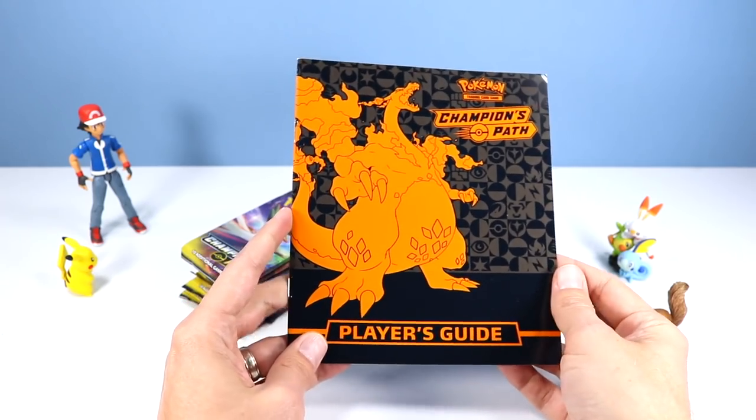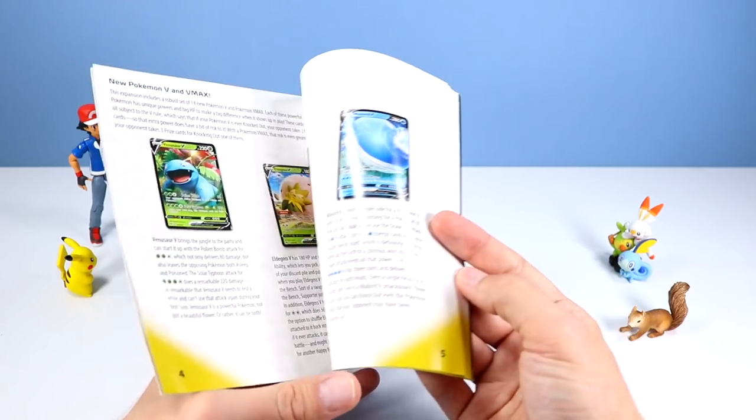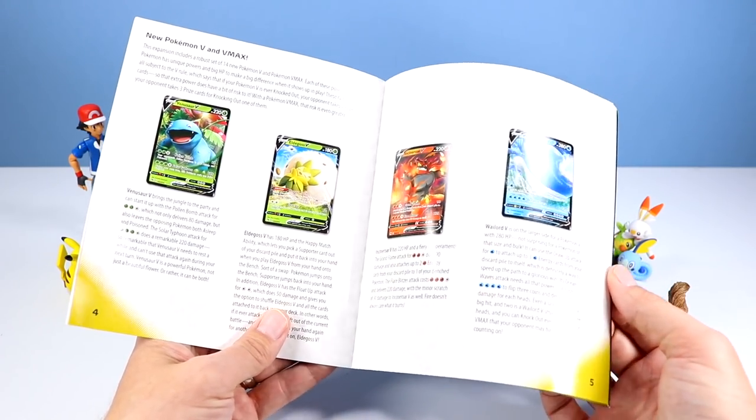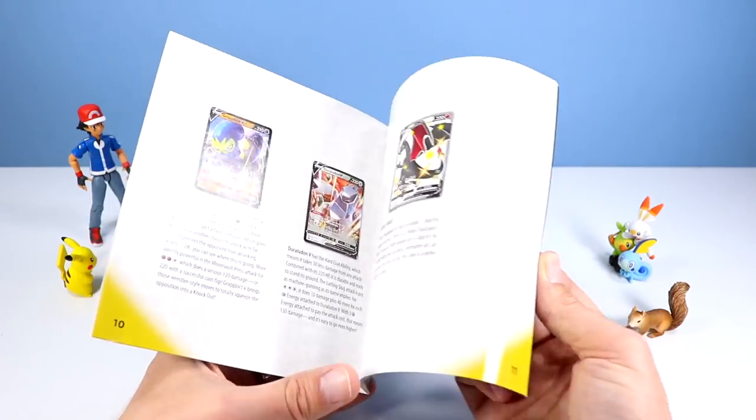As for the player's guide, these will be some of the cards we are going to be hunting for. A Venusaur V - always a favorite - and many more great Pokemon to catch.